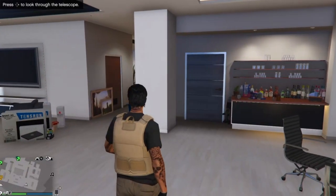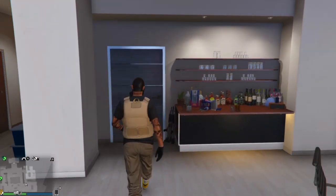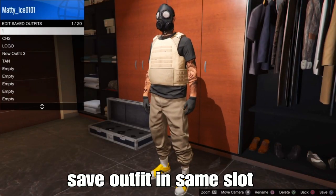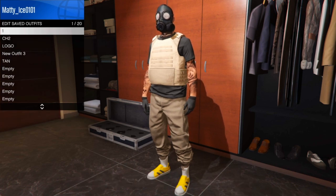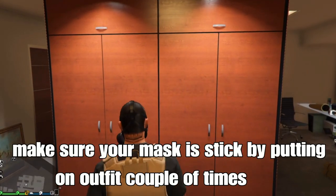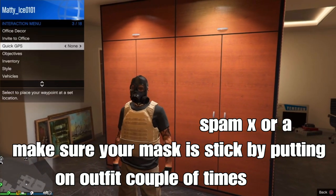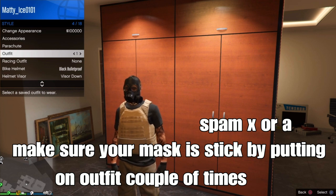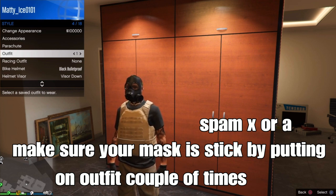Open your menu, put on the outfit you saved in slot one, back out and walk away — and boom, we got it. Save your outfit in the same slot (slot one or slot 20). Then back out and make sure the mask sticks on your outfit by spamming X or A a couple of times on your outfit to make sure it's stuck.